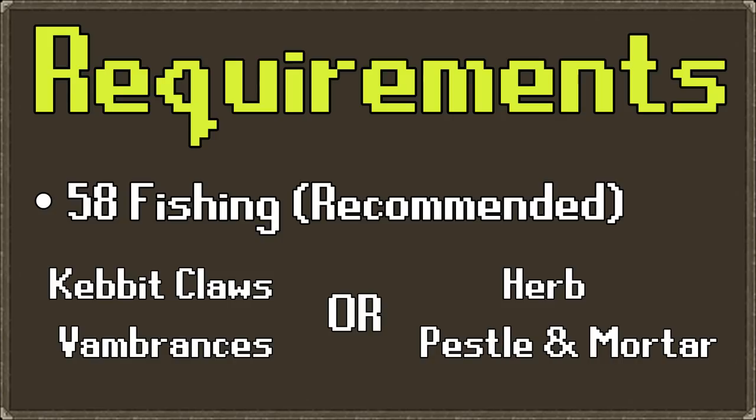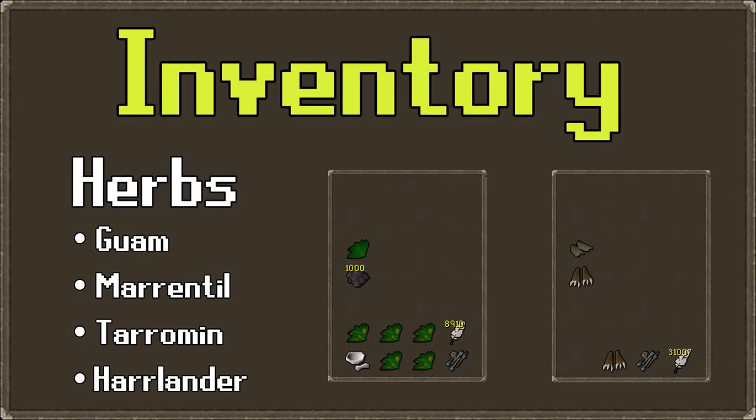There isn't really a fishing level required, although level 58 is recommended for barbarian fishing. For the herb inventory setup, you can use guam, marrentill, tarromin, or harralander herbs along with swamp tar and a pestle and mortar. You want one cleaned herb of your chosen type along with a couple uncleaned ones in your inventory.